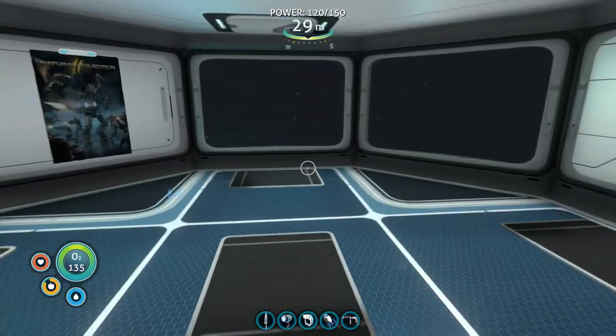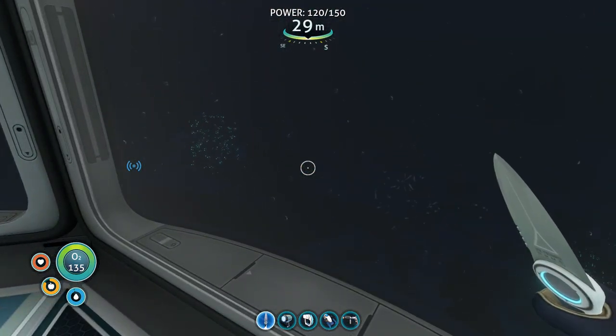We got a lot done. We went to the ship, we got the prawn suit fragments, and I'm going to be able to make that really soon. First thing next episode I'm probably going to go ahead and make the cyclops — I'm super excited about having my mobile base to travel around with. If you think of a cool name for the sea moth or the cyclops, let me know in the comments. Thank you everybody so much for joining me on this adventure — I'll see you in the next one! Later guys!